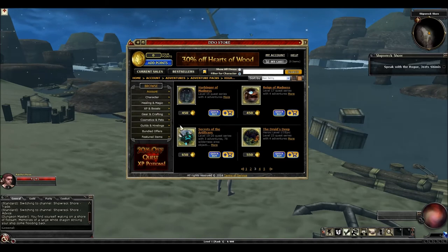Secret of the Artificers — absolutely do not buy. This pack is actually pretty well-designed. It takes place in House Cannith and revolves around Warforged and Artificers with a lot of constructs. The quests are pretty well-designed, but absolutely nobody runs it. There are two raids — Master Artificer and Lord of Blades — associated with this pack, and they are almost never run. There is actually some decent loot, like the Cannith Boots of Propulsion, which are awesome boots with Feather Fall and a jump boost. But other than those boots, I just can't recommend this pack. It has an Alchemical Crafting system, but there's not really any reason to use it over Green Steel.